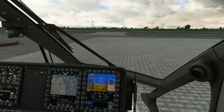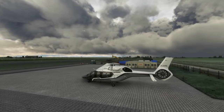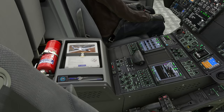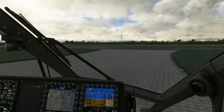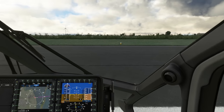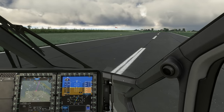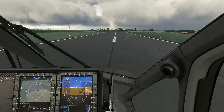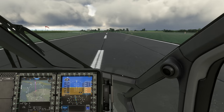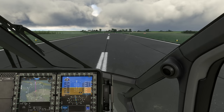Off we go. Entering the runway, let's put the strobe light on - clear on the approach and clear in the departure. Backtracking the runway - in case you're wondering why I'm backtracking with a helicopter, it's quite easy: in case we get an engine failure, we can still land straight ahead should we desire to do so, which we cannot do if we just take off straight away.